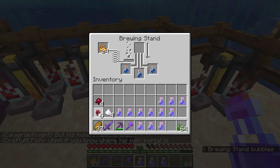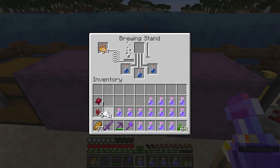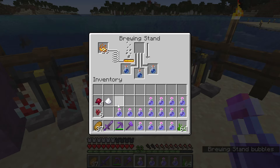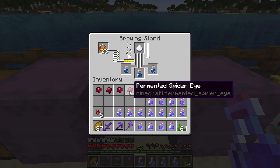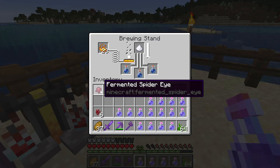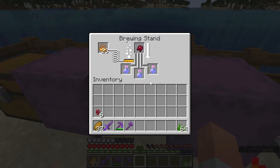The potion of weakness requires a fermented spider eye but counts as one item, so it's still only 40 seconds. The 12 types that take 40 seconds with a stack of 64 each gives 30,720 seconds of brewing. The three types that take 60 seconds give 11,520 seconds. Total: 42,240 seconds, which is 704 minutes — 11 hours and 45 minutes. But working with five brewing stands brings it down to 141 minutes, or two hours and 21 minutes. That's definitely a lot of brewing.